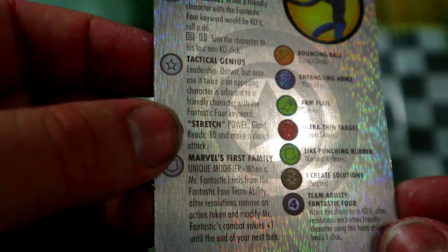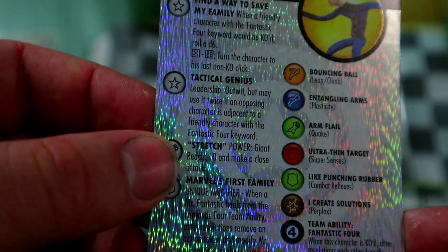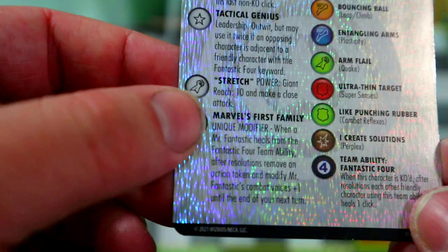He also has a special attack power that gives him Giant Reach 10 — take a power action to make a close attack from 10 squares away, which is pretty crazy. It's really good to hit people with Energy Shield Deflection because it's a close attack, so you get around the plus-two defense bonus against ranged attacks, which is pretty nice.